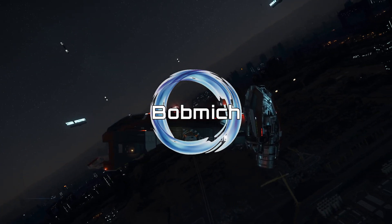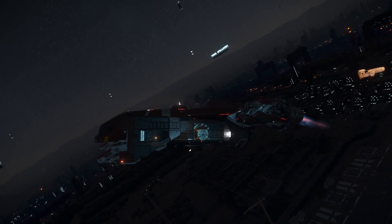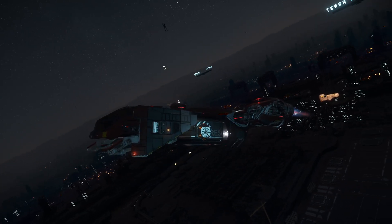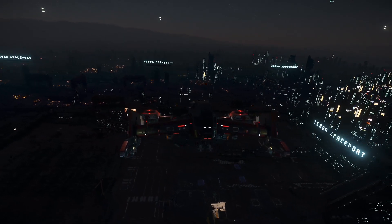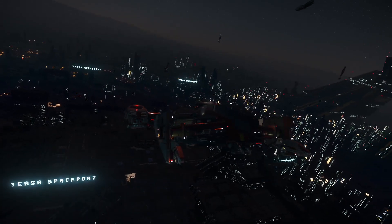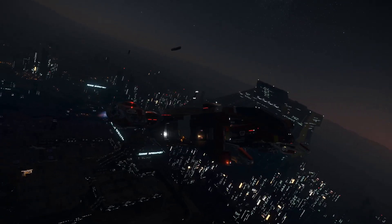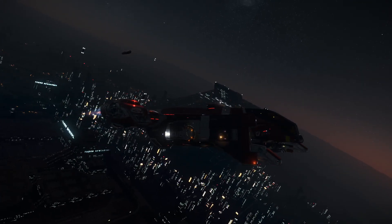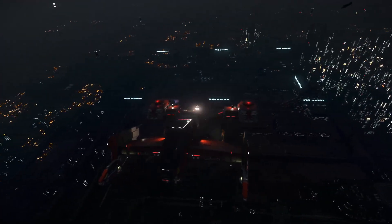Hello everyone, my name's Bob Mitch and welcome back to some more Star Citizen. As I said in the last video, we've got some med bed play now. As you can see, this is the wonderful new Cutlass Red that we just brought in — it just dropped in the last build. I figured they were going to drop it soon because I've seen some devs flying around the PTU in it, and she looks good. This is the medical variant of the Drake Cutlass line, so this is essentially an ambulance.